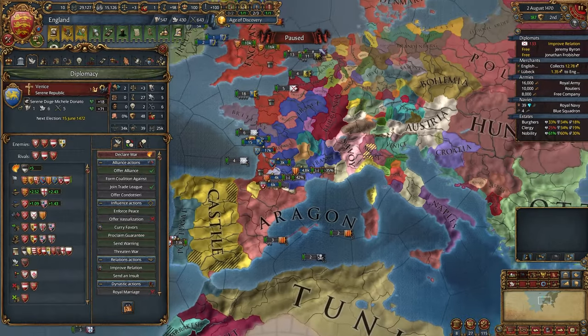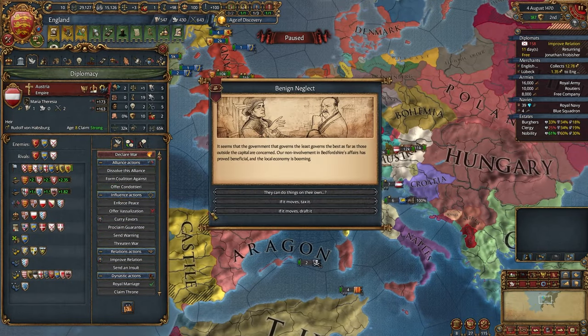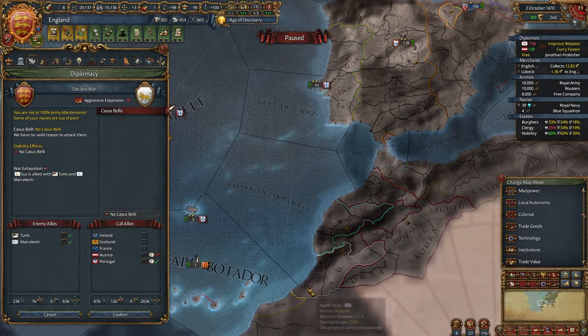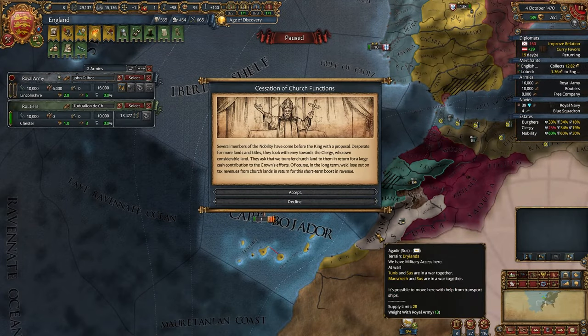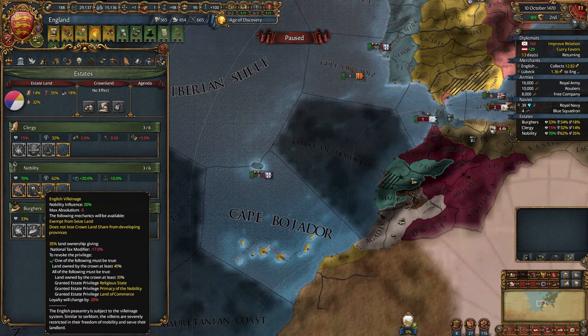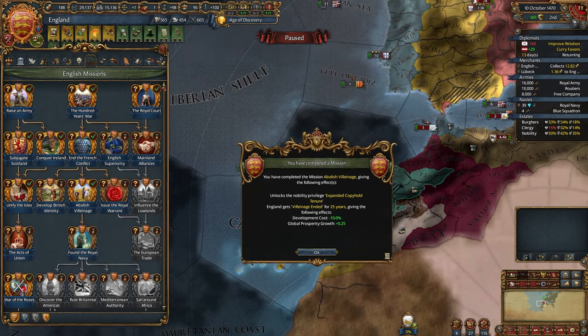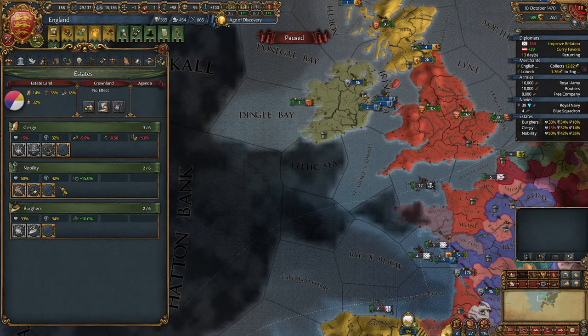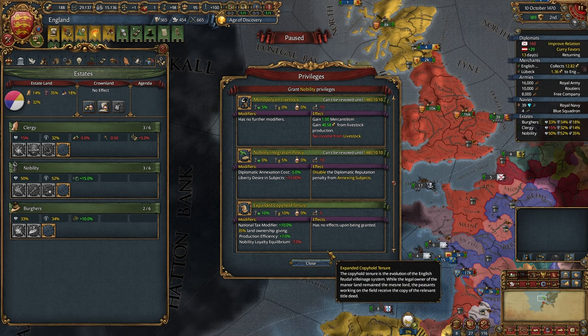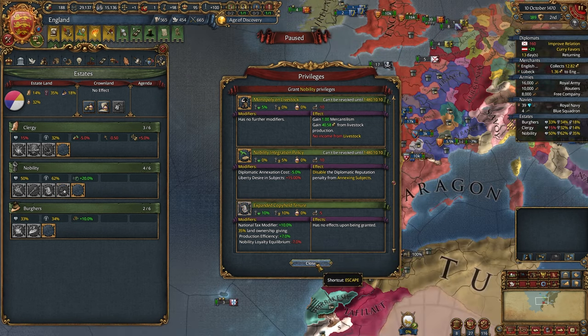I guess let's ally Austria again. Burgundy won't be mine. It also seems I have Colonial Range, so let's CBs up. Maybe that's better than declaring on Castile. Finally, enough loyalty — we can revoke the English Villeinage. Let's abolish Villeinage, and we unlock one more privilege. Let's grant the Duchess, and here it is: Expanded Copyhold Tenure. Let's get it — more money.